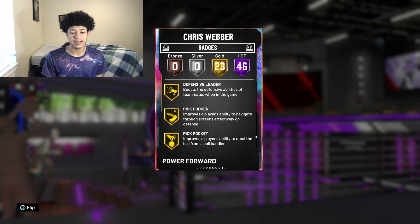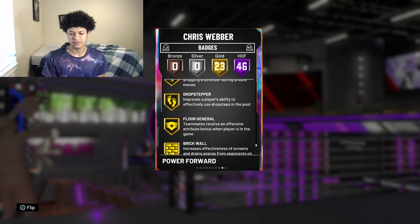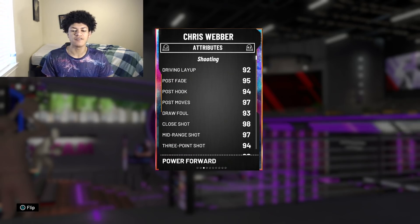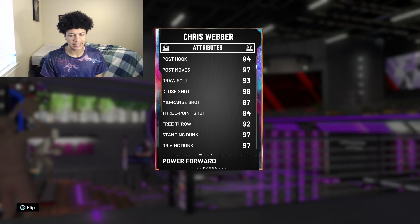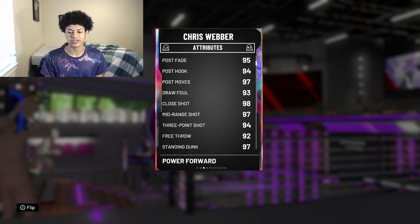He does have Hall of Fame Range, Hall of Fame Quick Draw, and Hall of Fame Clamps — which is a massive W. Moving on to the attributes: Webber comes with a 92 driving layup, 95 post fade, 97 mid-range, 94 three-pointer, 92 free throw, and a 97 driving dunk. As I mentioned, 2K juiced him up a ton in previous 2Ks and they did the same this year when it comes to the offensive attributes.